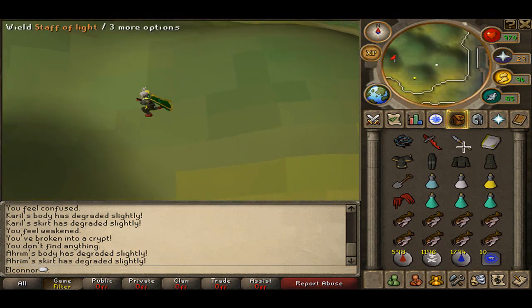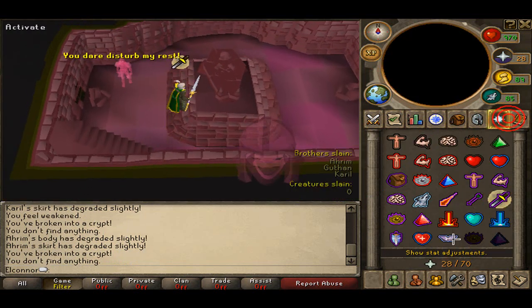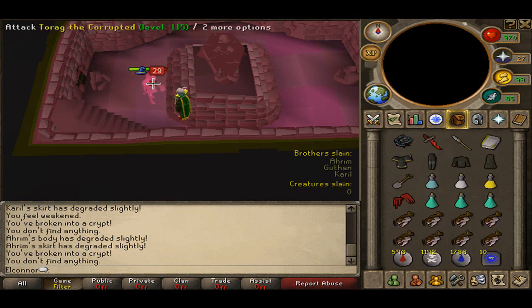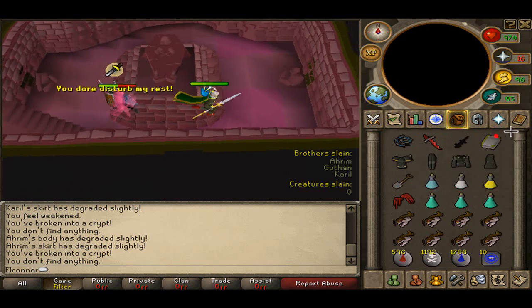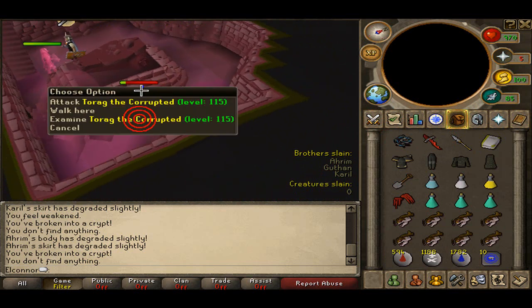Next I'm going to do Torag, so I switch back to my mage outfit and dig with my spade again. Put protect from melee on since I have some leftover prayer, then switch to Black Salamander. As you can see I'm not hitting very well — it's just because I'm recording, I always have bad luck. I'm going to switch back to get another freeze on him. After you've killed Torag — there you go.